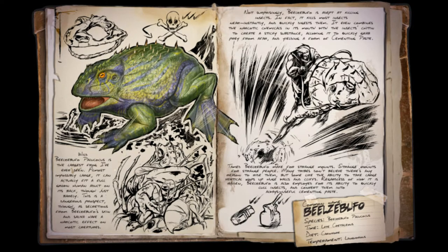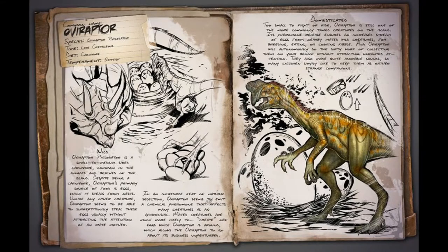Number 6 is our beloved frog prince the Beelzebufo — although I wouldn't kiss him anytime soon. The frog that makes cementing paste! That's right. Tame a Beelzebufo and your 'I want to build this but I don't have any cementing paste' days are over. Just hop on and find some bugs to kill. Their bodies will give up plenty of cementing paste when you lick them clean with your frog.